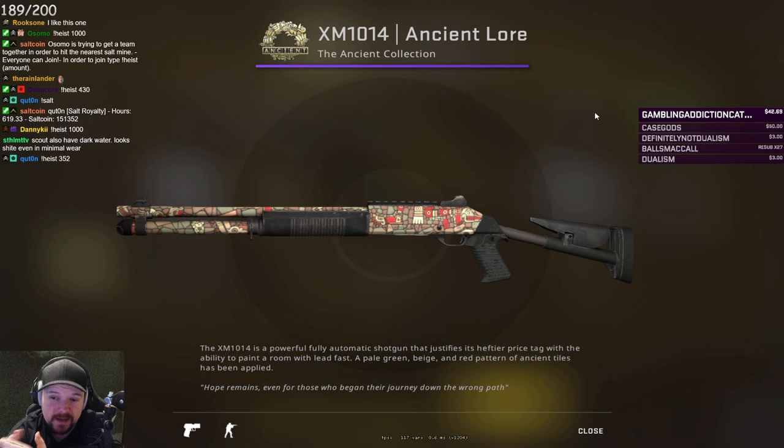XM Ancient Lore. So now we're getting to the purples, and this is where I expect the quality of skins to step up — and this hasn't stepped up. The skin itself is super basic. Don't like the color scheme, don't like the idea, don't like the aesthetic. No. Fuck no.